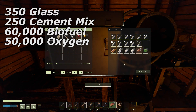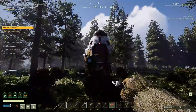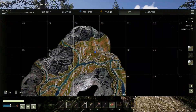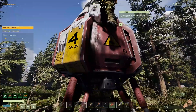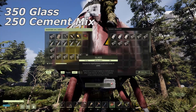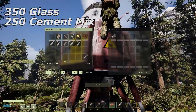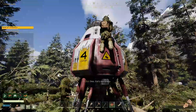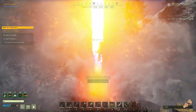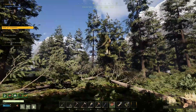Now after completing all of this, you will then need to deliver these resources to two different drop locations. The first location is located here in the Riverlands biome. Upon arrival, you will see a drop pod come down from the sky. You will then need to bring 350 glass that you have smelted as well as 250 concrete mix to this drop pod. After depositing it, you should see it shoot back up into space to confirm that you've deposited the resources required for the mission.